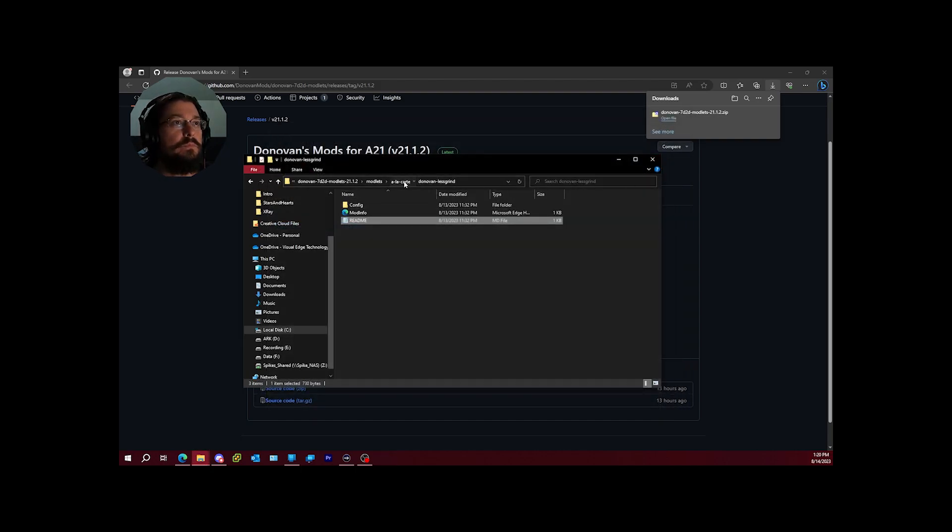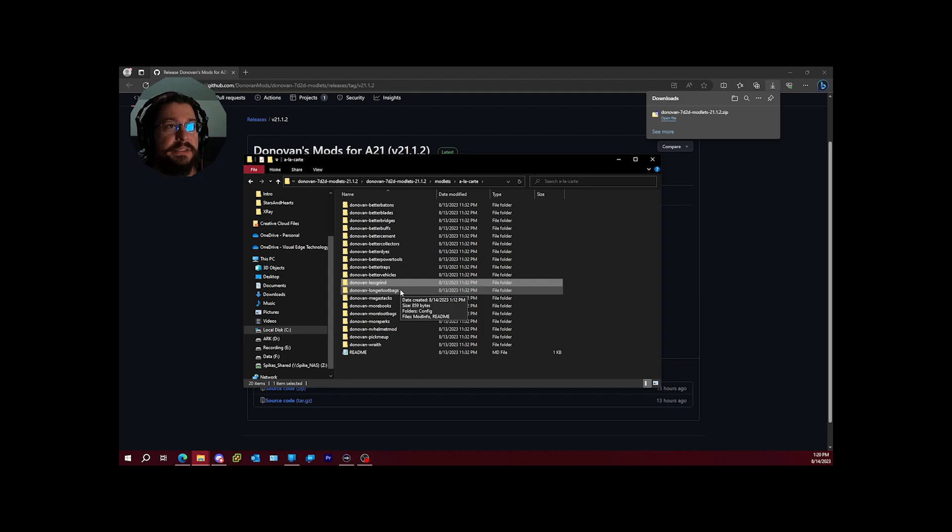Longer loot bags does exactly what it sounds like — loot bags stay on the ground longer. This has been around since around Alpha 17. During horde nights, loot bags were disappearing before you could get out and grab them. This mod gives you more time to actually go and pick them up after the horde, which is really useful.